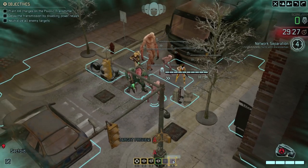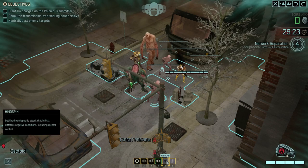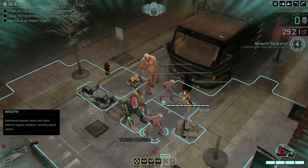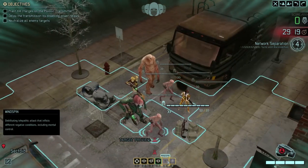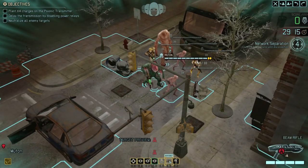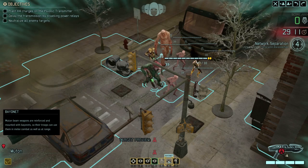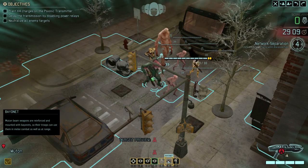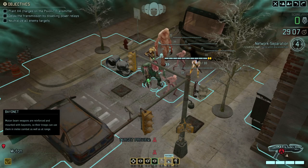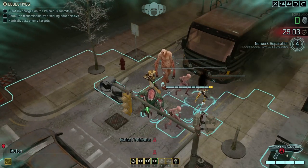The sectoids have psi-reanimation so we can bring back humanoid corpses as zombies, which could be useful. And a mind spin which allows you to vaguely poke at enemies in the hope that you'll make them panic or something. The muton has a gun, a grenade and a stabby bayonet on the front of the gun. The mutons are great if you can get anyone to do a melee attack against them because they'll automatically get a free attack in return, and they've got loads of armour which keeps them a little bit safe.